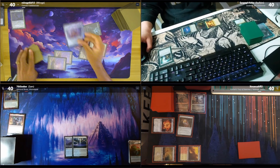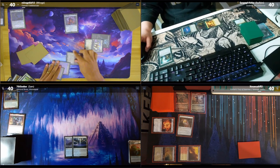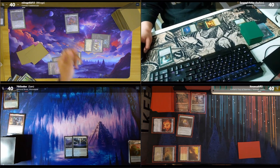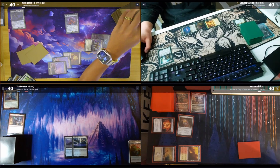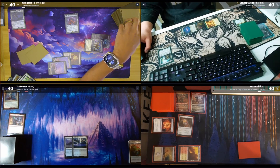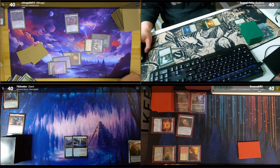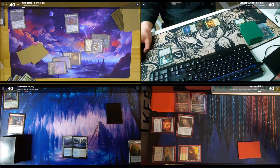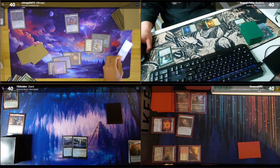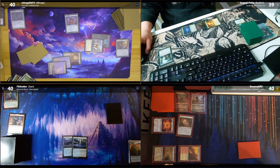I'll play Palantir of Orthanc and pass. End step trigger — scry two. I'll have Gabe choose: do you want me to mill or draw? If I mill you take damage equal to the amount milled. How many cards? Just one for now — first counter. I'll have you mill one. It's an Archivist of Ogma — I'll take two damage based on mana value.